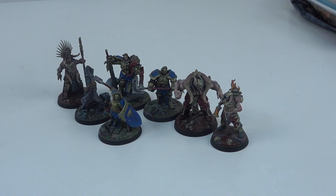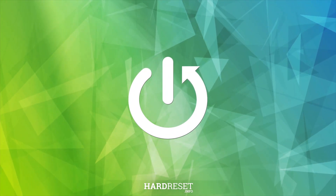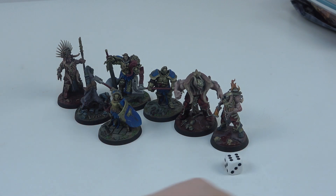Hello, in this video I want to show you how to make roll-offs in Warhammer Age of Sigmar 4.0. To do this, each player needs to grab one dice. Then you make a roll, and the player who rolls more wins.